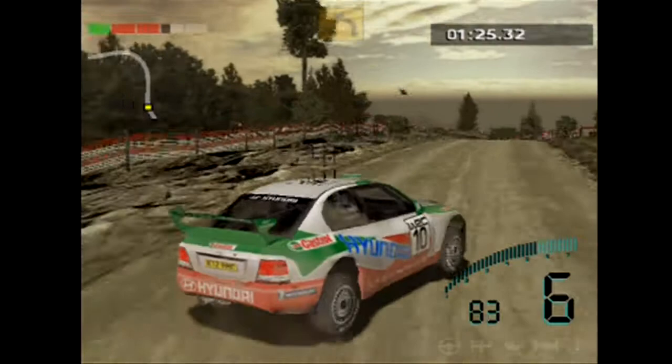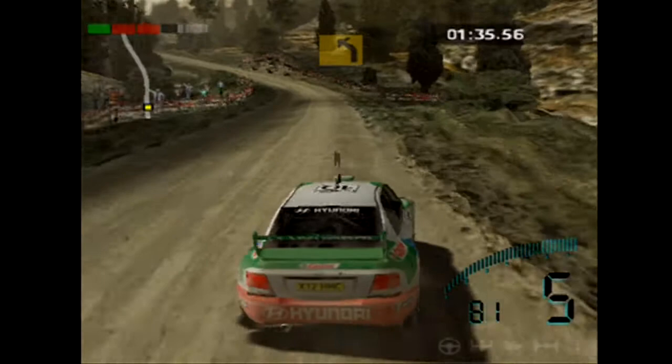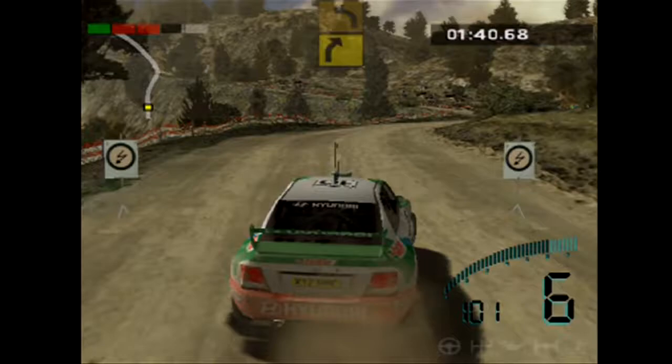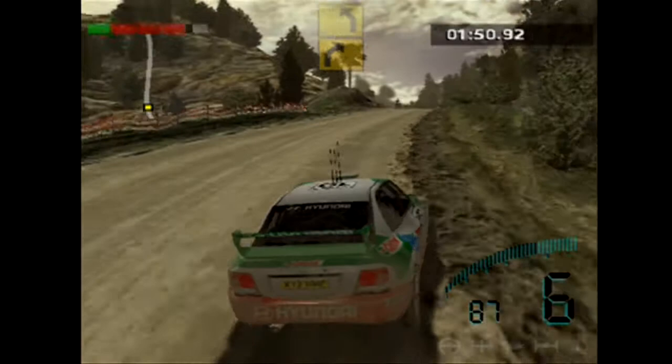Subaru may have the edge in a straight line, Mitsubishi have the edge in the corners, or vice versa. Skoda probably just has the worst traits of the Mitsubishi in the fact that it's bigger — Skoda might be the weakest car in this game. Maybe the Skoda or the Citroen. And then the Hyundai is sort of a mid-pack car.